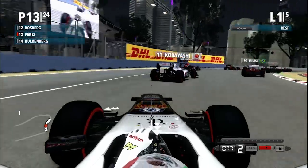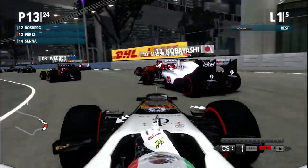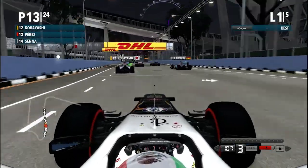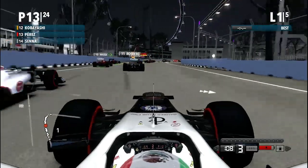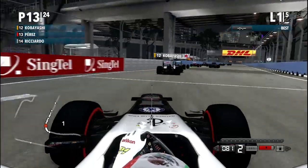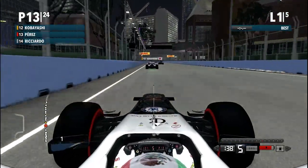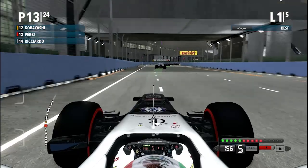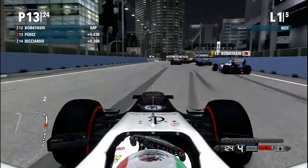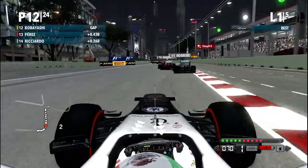We've had a freaking good start. We've got to make sure we don't hit anyone though — we don't want a penalty. We've just nudged someone there. It's only our teammate though and we've not damaged him, it's alright. The difficulty we're on is Professional of course, because I'm using the keyboard. I've got a couple of assists like braking on, because it's a nightmare having to try to feather the brake on a keyboard.